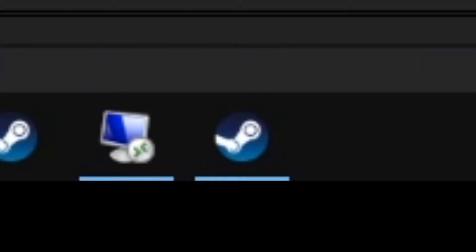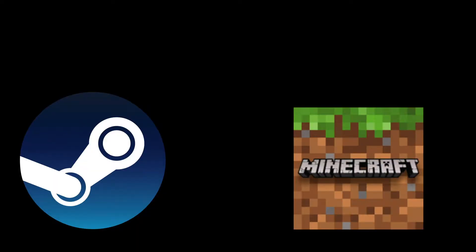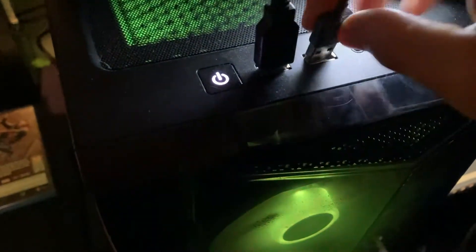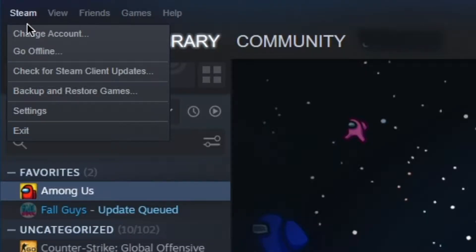You need Steam, Minecraft, and a controller. After you've got these very essential ingredients, you first want to connect your controller to your PC. Then open Steam and add Minecraft to your library as shown here. Then open Steam settings and controller config.